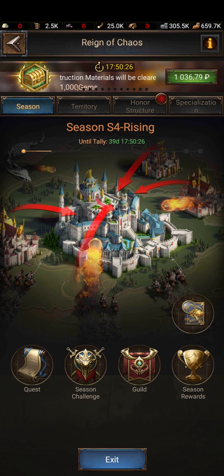First of all, you are on the basic state map and to enter EDEM you need to push the button. I'm already in the EDEM, so I see the exit EDEM button. To exit EDEM or to enter, the same menu is in the events — Reign of Chaos — and this is EDEM season.